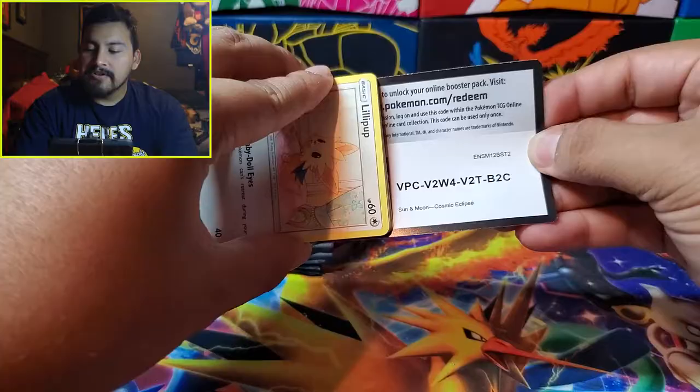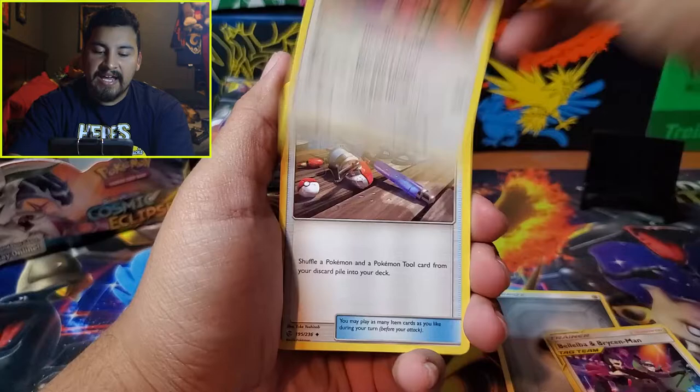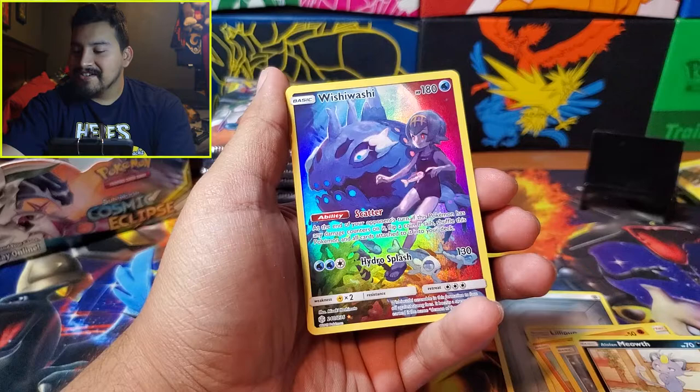Character cards are always nice. First pack: Steel Energy, Braviary, Ambipom, Lana's Fishing Rod — getting the good trainers. Trapinch, lovely artwork, Sneasel, Steel Meowth. The rare is Raichu, which is actually not bad because there's a good deck with Nuzzle. And we got a character card!